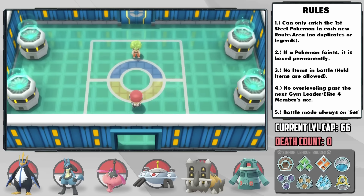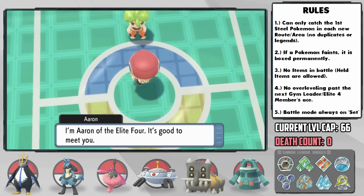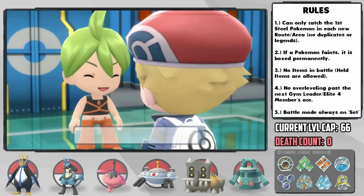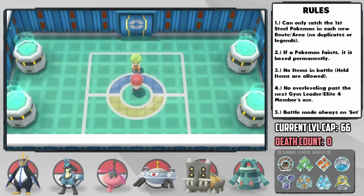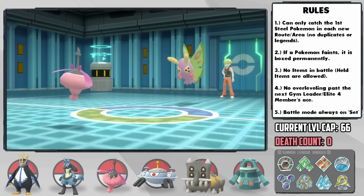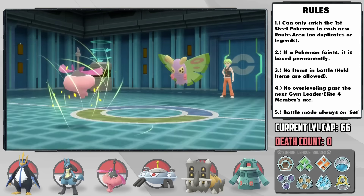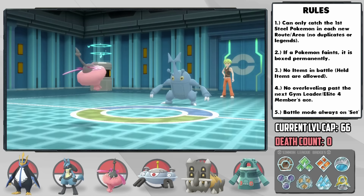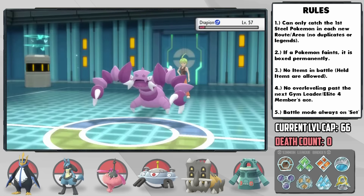The first Elite Four member is Aaron, the Bug Trainer, and he gave us a hell of a time with his Drapion last time. After thinking about it for a long while, I realized our best option was Pepper — as his lead Dustox has no coverage against us, so we can set up a ton of Quiver Dances while stalling out Light Screen, then sweep his entire team with Psychic and Flash Cannon. His Heracross and Drapion could've destroyed us, so that feels really good.